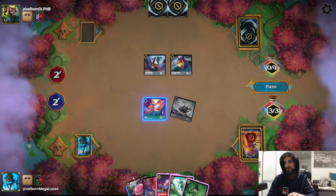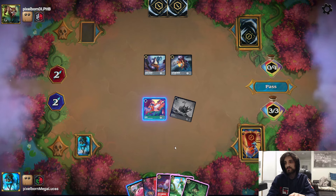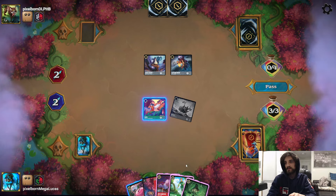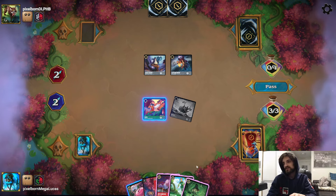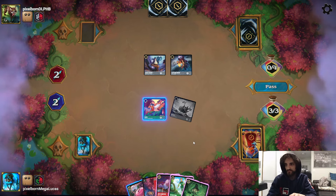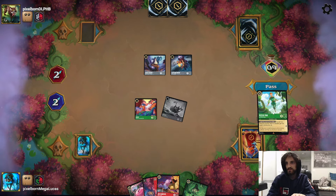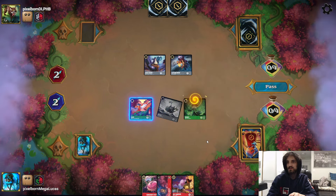We definitely need to play Sumerian Talisman. We'll play Shenzi even though she doesn't do anything right now without a location - but we'll have one soon. We quest to force the opponent to make a decision.